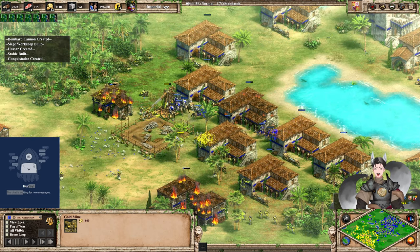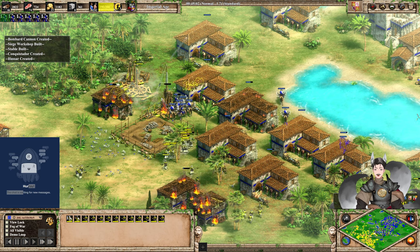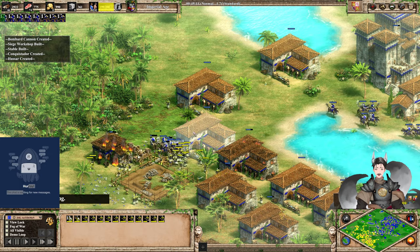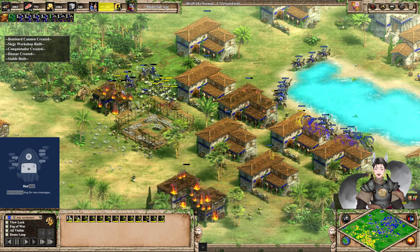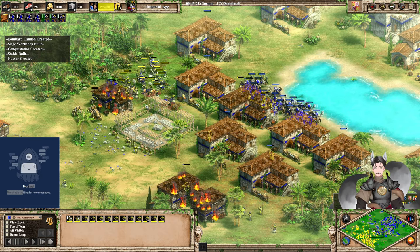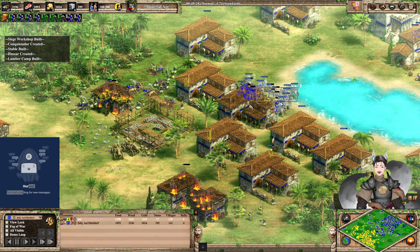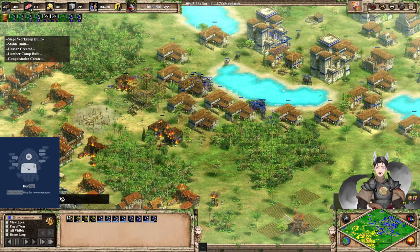Yellow is going for a forward castle here. Hussars may try to take out the trebuchet. Halberdiers are not really engaging those forces. Now some Halberdiers are able to get some damage onto these Hussars. Taking out the bombard cannon — it does take it out, barely. Hussars are not engaging, and this bombard will go down. Not sure where the Conquistadors went.